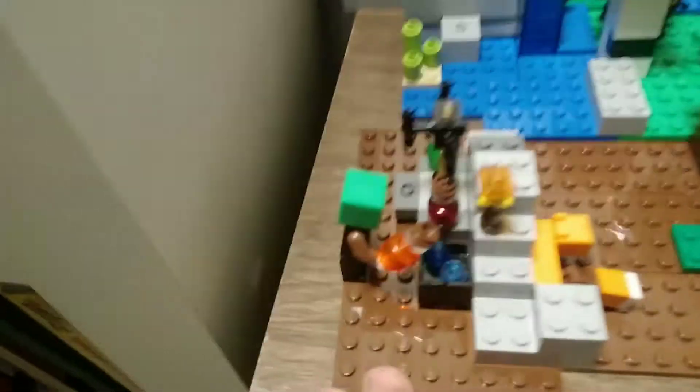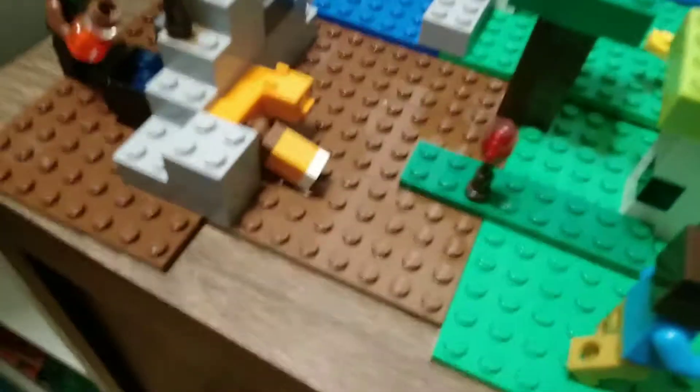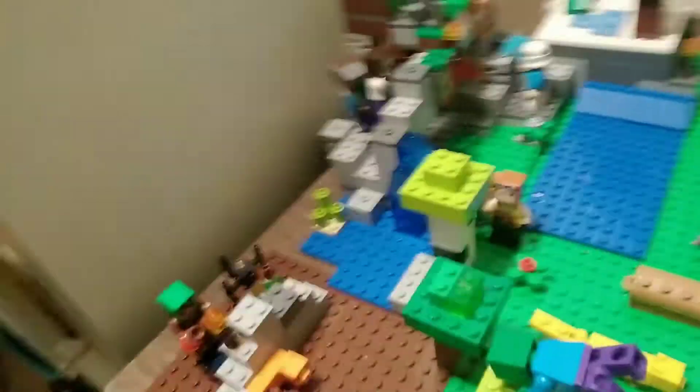Over here, we've expanded the taiga biome. New plates. We moved all the stuff over here, so it's like a secret base. There's this guy. There's a torch. There's a fox who's watching the battle. Ocelot. Person chopping a tree.